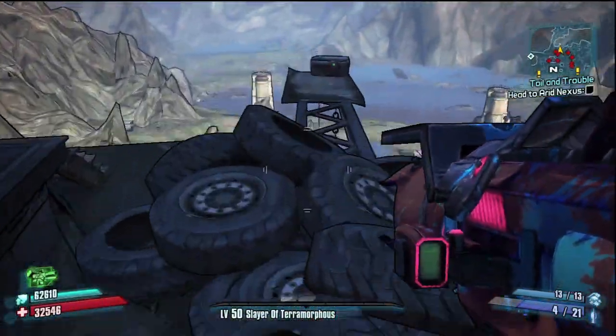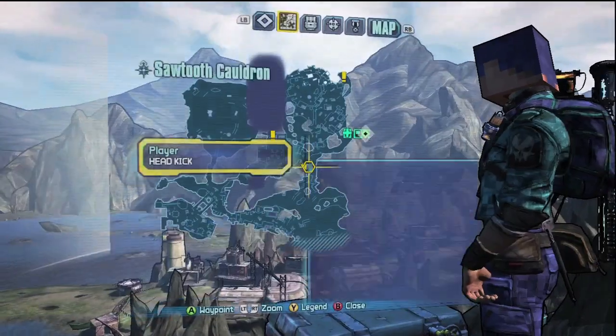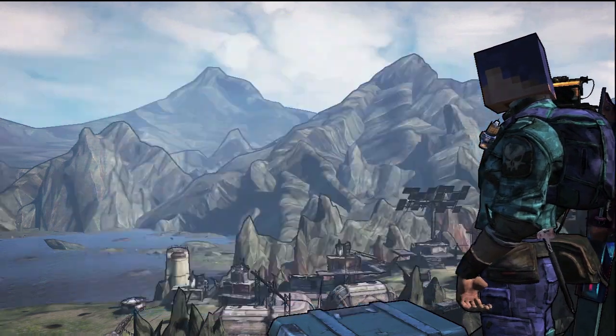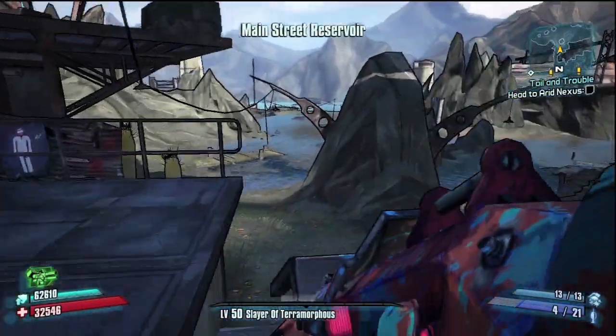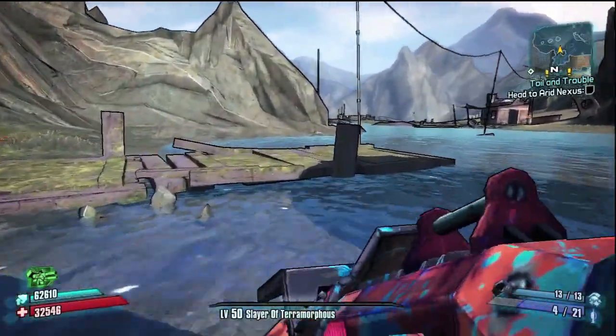Let me show you on the map — it's right there. So you're just gonna walk straight and then to the left. This is Sawtooth Cauldron, very easy. You're gonna jump right off this diving board and then from here you're gonna head straight, just a straight shot right to the bay, to the water. You're gonna deal with some threshers here.